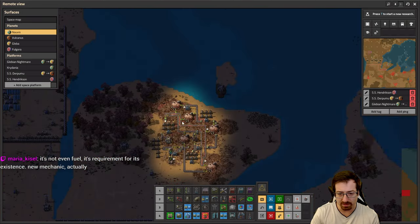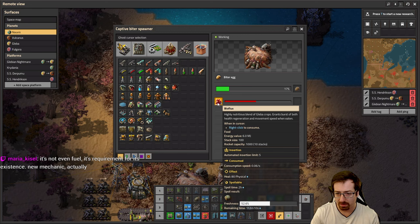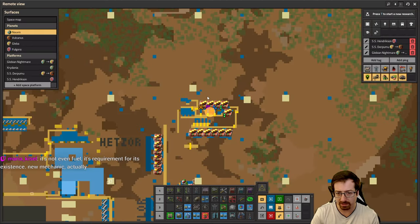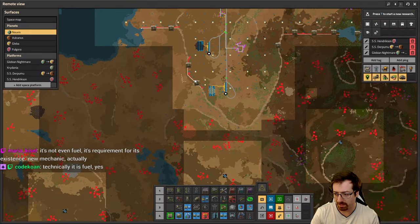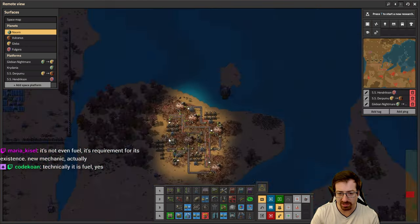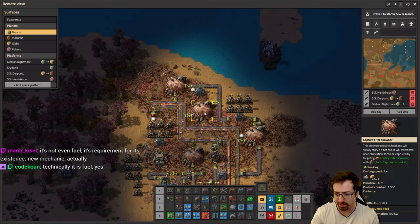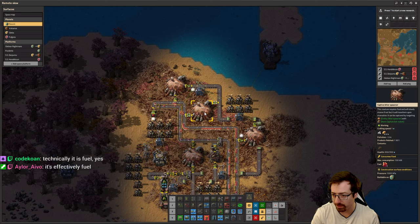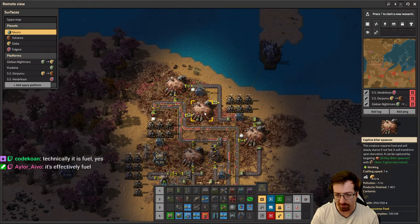Bioflux as fuel — it sure looks like it's fuel. It doesn't seem like a new mechanic; it seems like the fuel mechanic. It's just different in that when it runs out of fuel, it starts getting damaged. So yeah, it just consumes 100 kilowatts of fuel — it's just food fuel instead of fuel fuel. Cool.